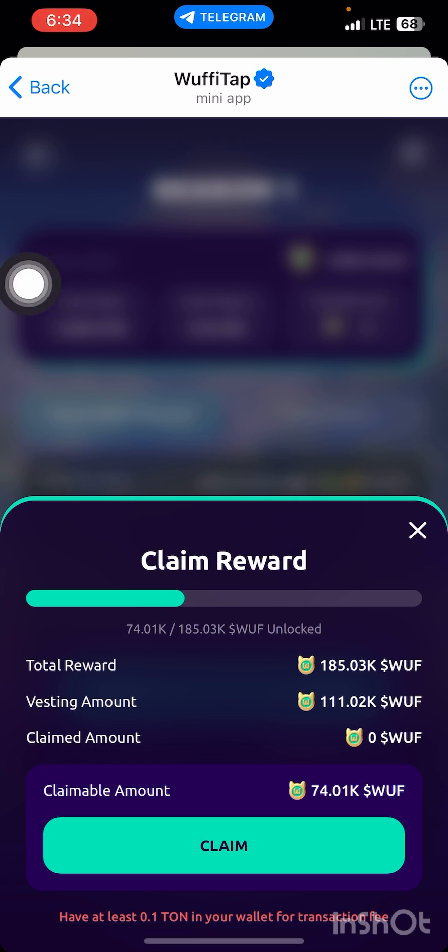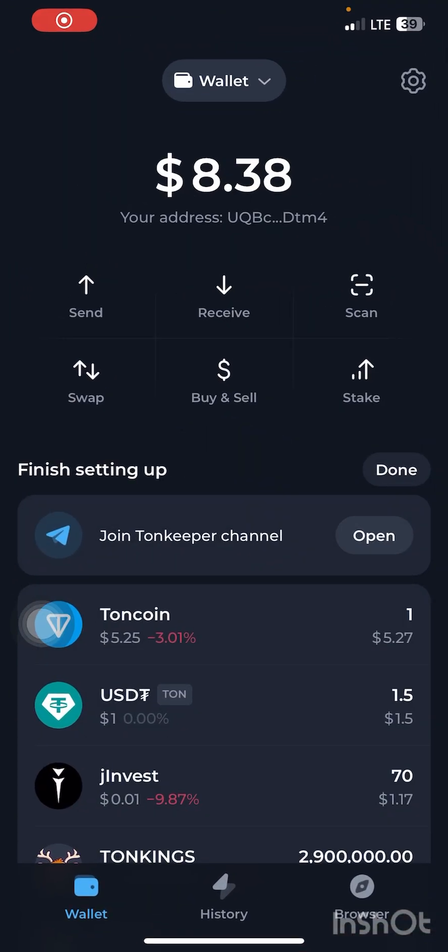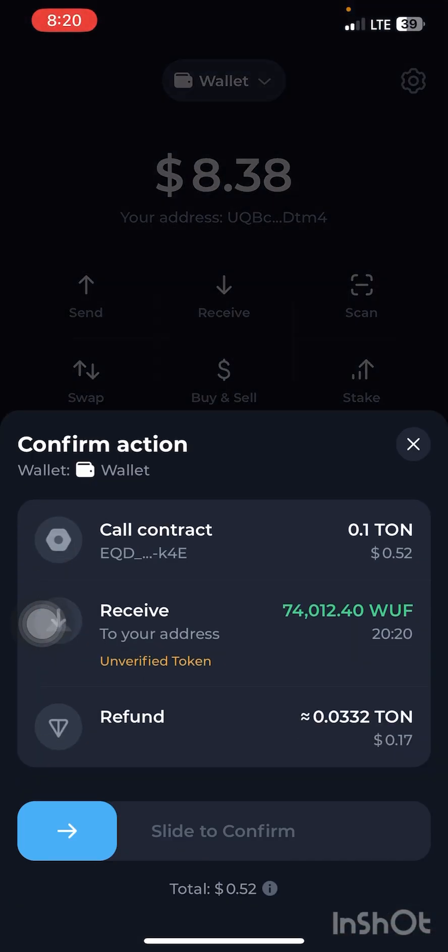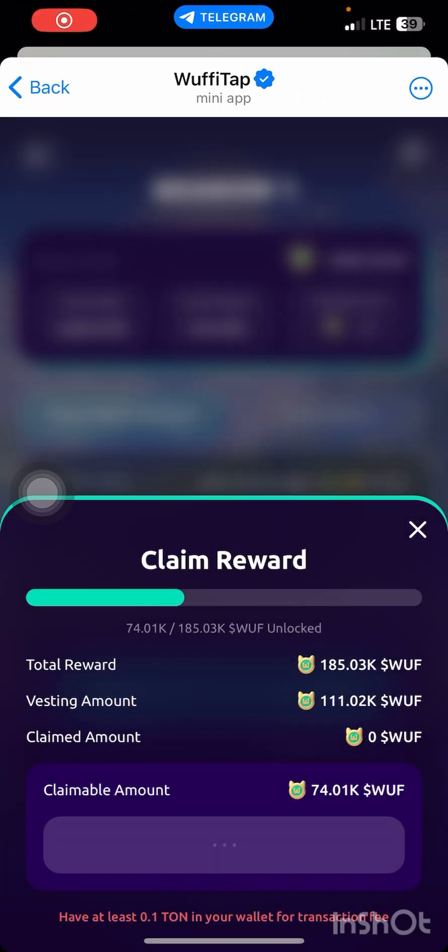Press on 'Claim.' The amount of Woofy I'm going to receive is 74k. Press claim and it will redirect you to your TON Keeper. I'll open up my TON Keeper now — you can see the amount of Woofy I'm going to receive and the amount of TON they are going to deduct. Then swipe to confirm the transaction.